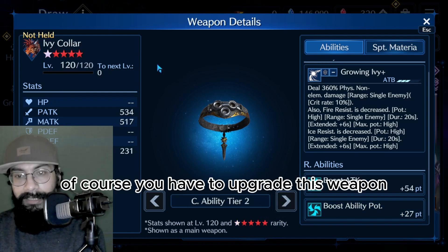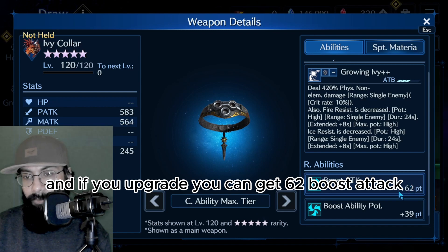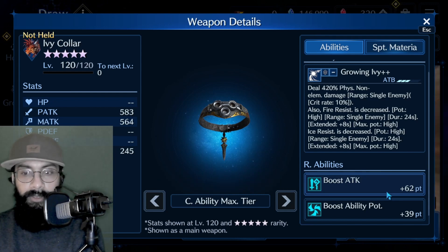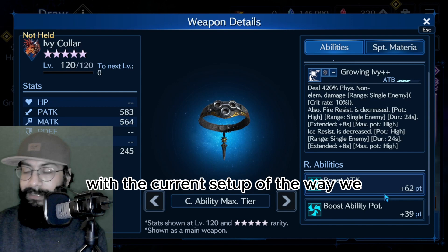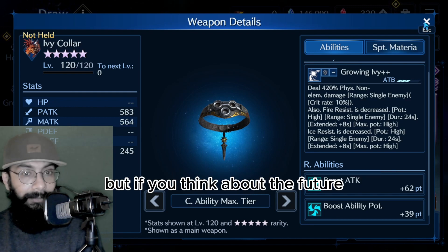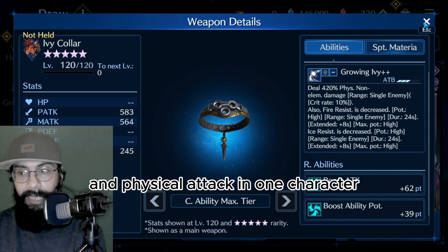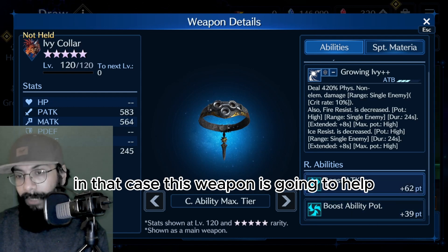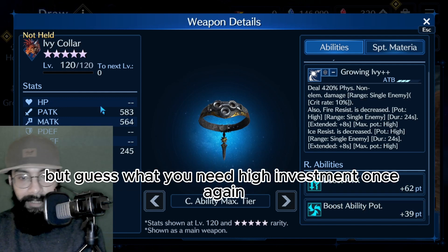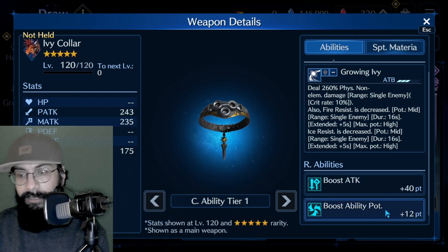You have to upgrade this weapon a lot to get high potential. At max upgrade you get 62 boost attack, meaning 31 magic attack and 31 physical attack. With the current setup and the way we use our characters, this weapon is not going to help much. But thinking about the future - as I mentioned, maybe they are trying to combine both magic and physical attack in one character - in that case this weapon would help by boosting both attacks and ability potential. But once again, you need high investment, and in F2P range the value isn't really useful.